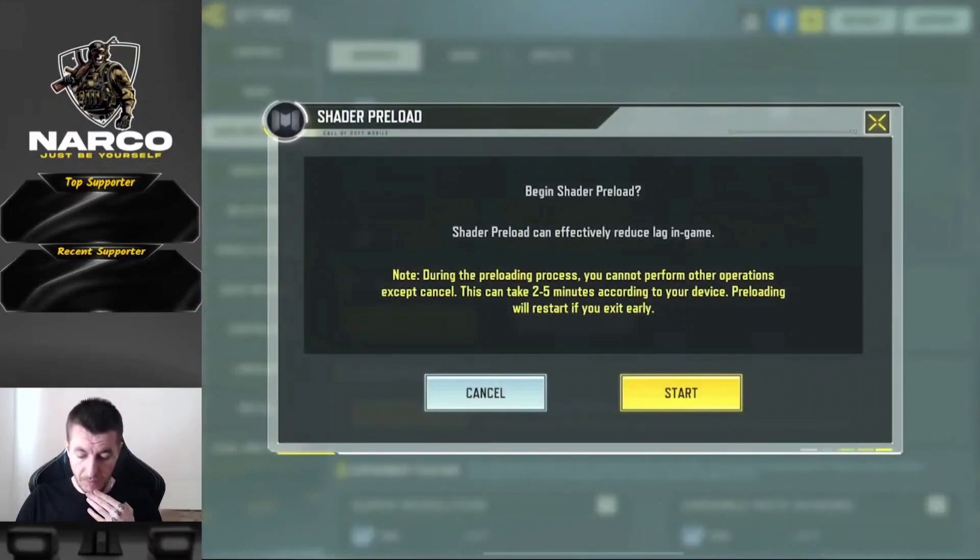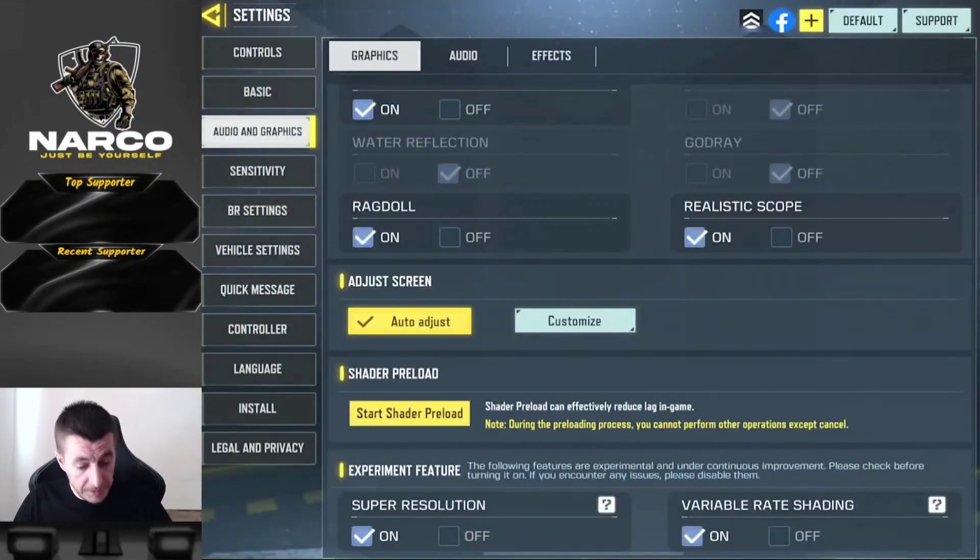Before doing that, you also have to start shader reload. If you read what's written there, it takes a bit of time but it drastically improves your frame drops — if you're lagging and all that stuff, it reduces the lag.